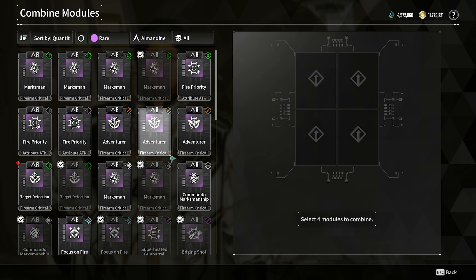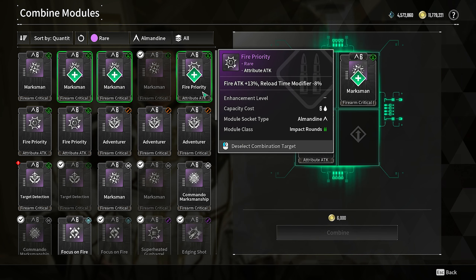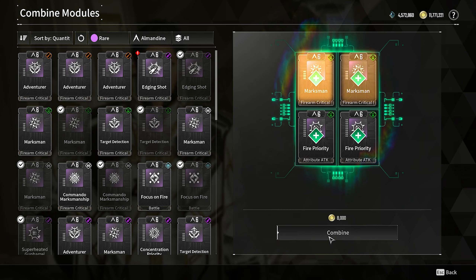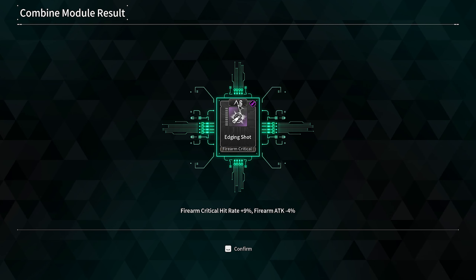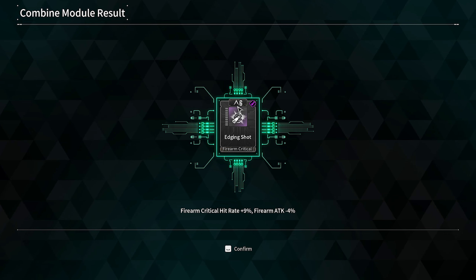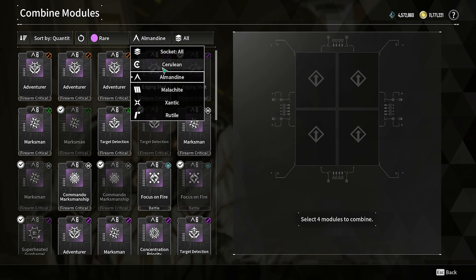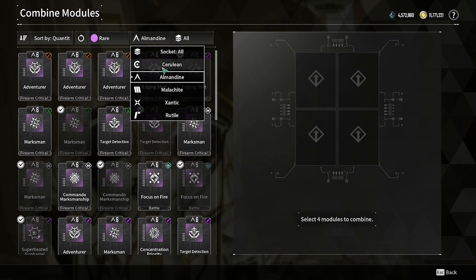For example, right here, let's slap in Marksman, Marksman, Fire Priority, and then another Fire Priority. Then if we combine these — take a look — you see that we got a mod with the same sign. So this gives you a better chance to get the Shot Focus mod. All you gotta do is combine the ones with the cerulean sign.